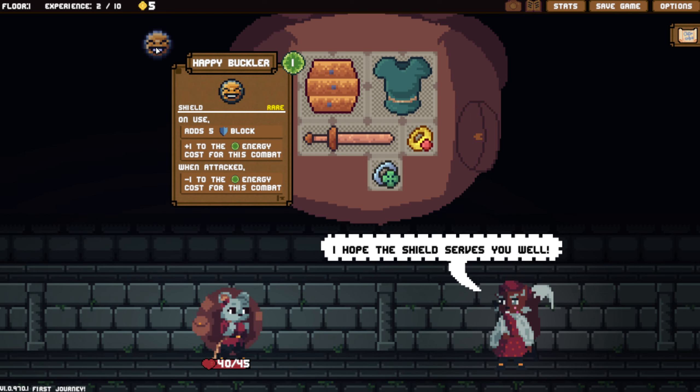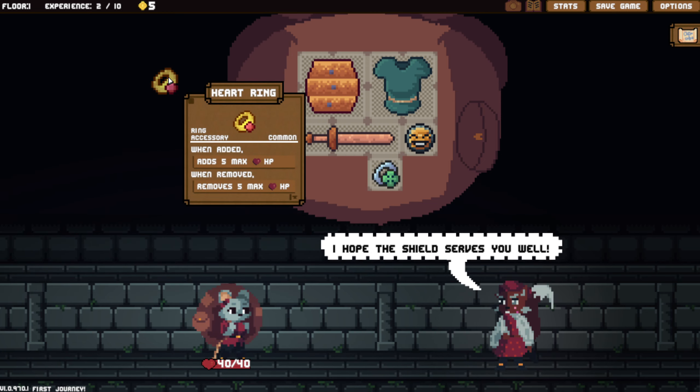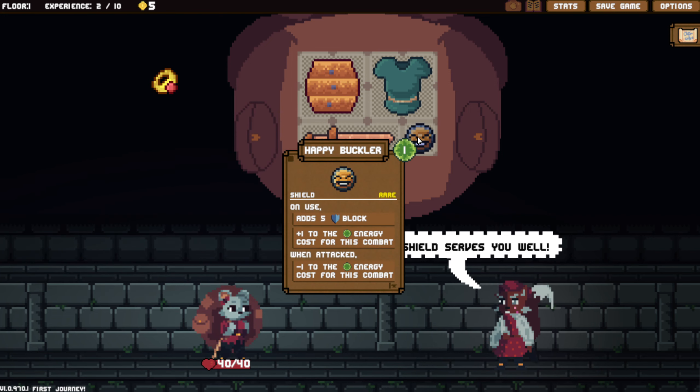On use, adds energy cost for this combat - it's rare. I think we'll swap it out for that. This is actually a handy ring, but we're going to be going the block route. I'm going to sell this.